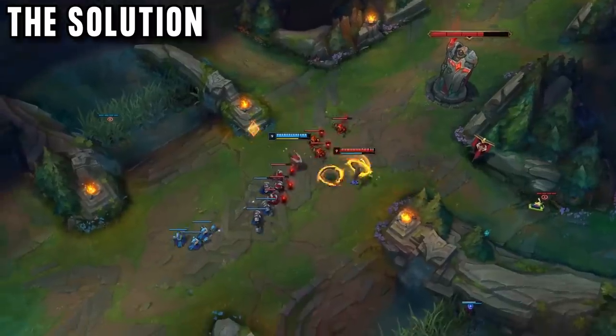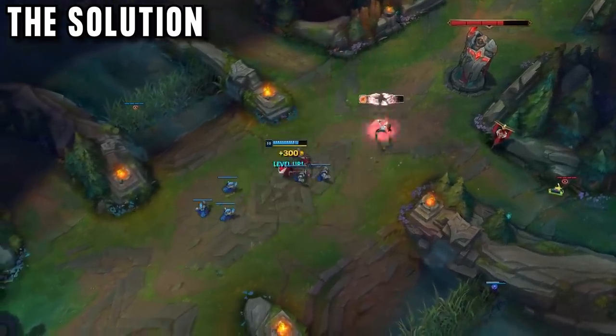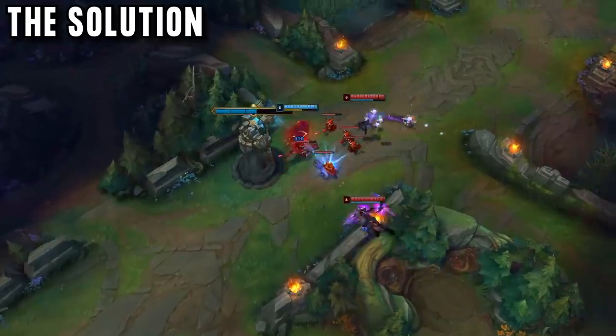All he needed to do was flash in, ult and Zhonya's, and he would look like he was a pro player. Even on 20fps he could finally start contributing to teamfights.